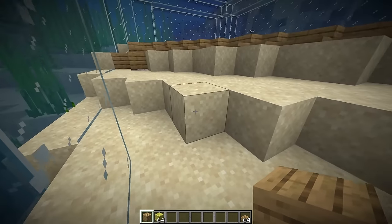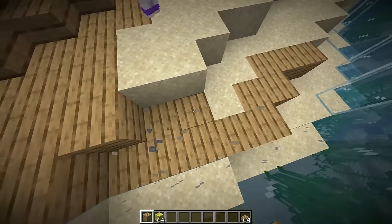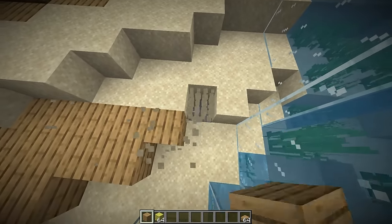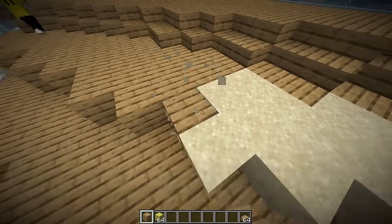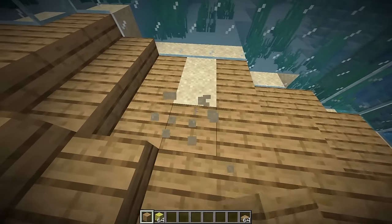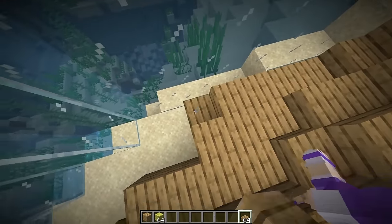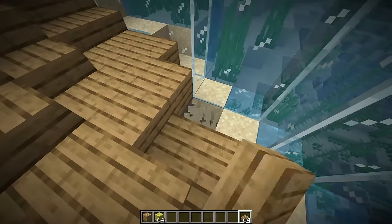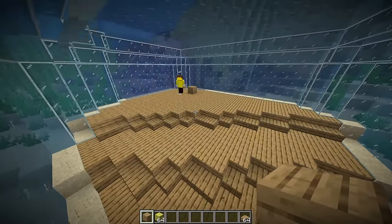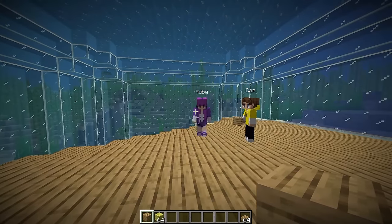We could have a staircase that goes down even deeper into the ocean and then have more rooms. How big is this plot - do we get the whole ocean? There's no one else living down here so we probably get a lot of space. The floor is looking pretty good - just a few more slabs and the base of the house is now complete!